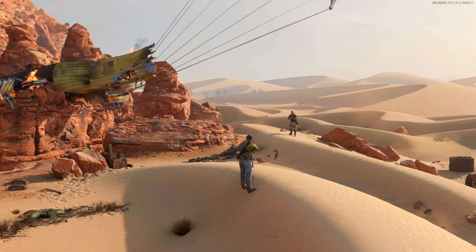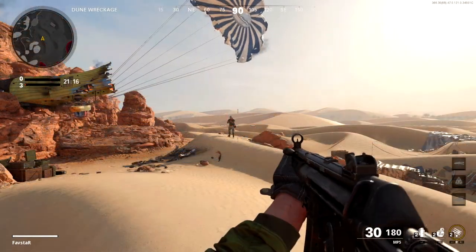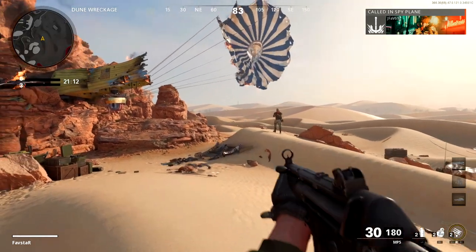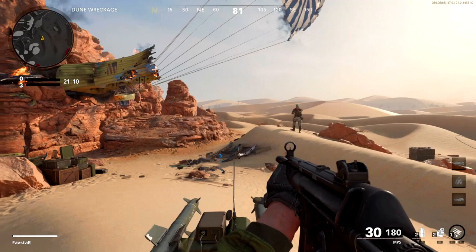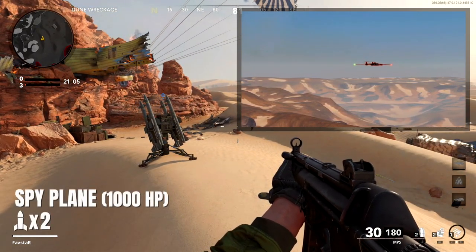Now that we understand the damage, we'll look at how the SAM turret stacks up against each aerial scorestreak. Starting with the spy plane — with a health of 1,000 HP, two SAM turret missiles will be required in order to destroy it.